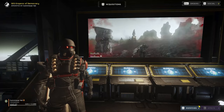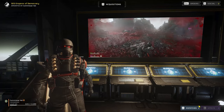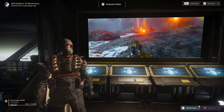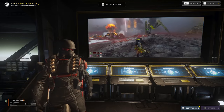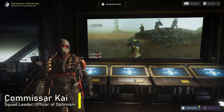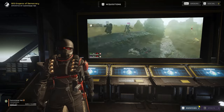Things have been looking bad. The enemies of democracy have gotten stronger. Command has 'improved' some of our weapons, and morale across the fleet is at an all-time low. But fear not — I will not let you go quietly into that good night. Grab your democracy and buckle up, buttercup. It's time to show you what teamwork can do. Welcome to the SES Emperor of Democracy. My name is Commissar Kai.